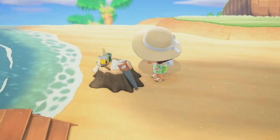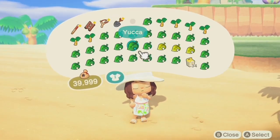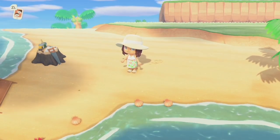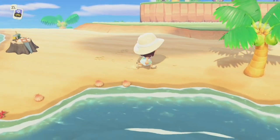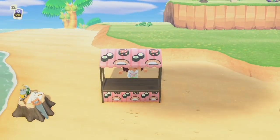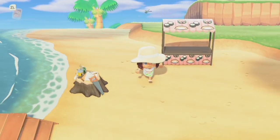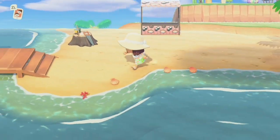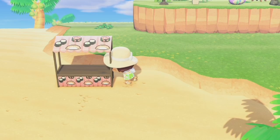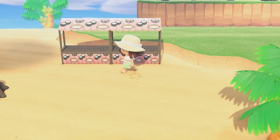I grabbed three stalls to customize along with a ton of items from my storage, so I'm gonna make the best of what I have. I'll have to go back to my house a few times to grab more stuff, but I'm just gonna start placing things down. I'll place the stalls down first to get an idea of how much space I have and where to lay everything out. Building on the beach is awkward because you can't really angle stuff the way you want — I'll probably just use two stalls.